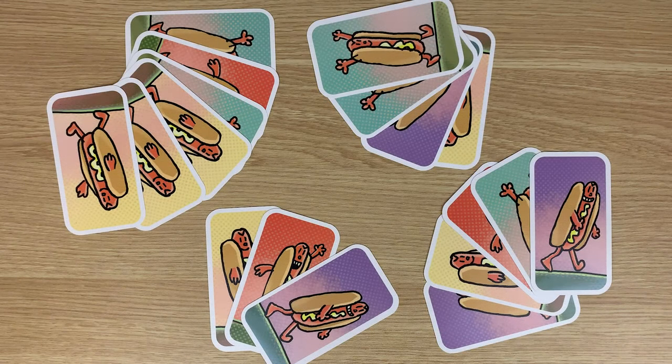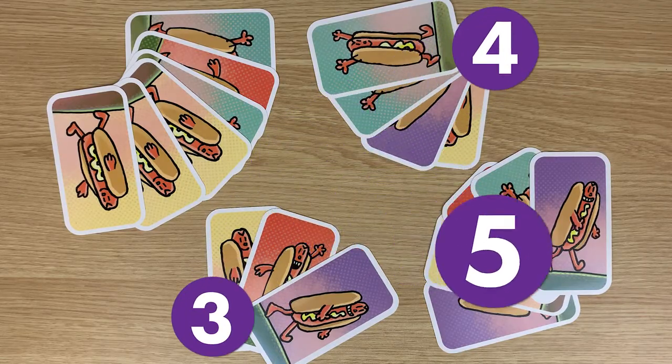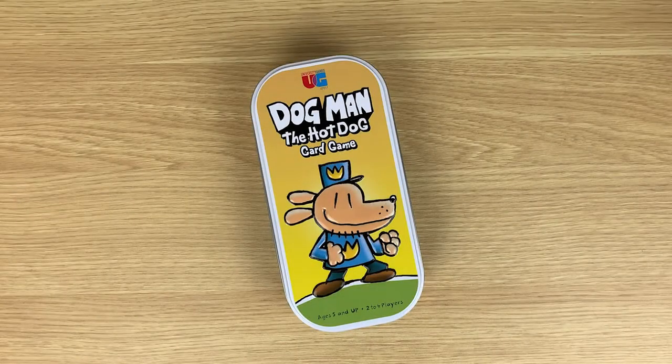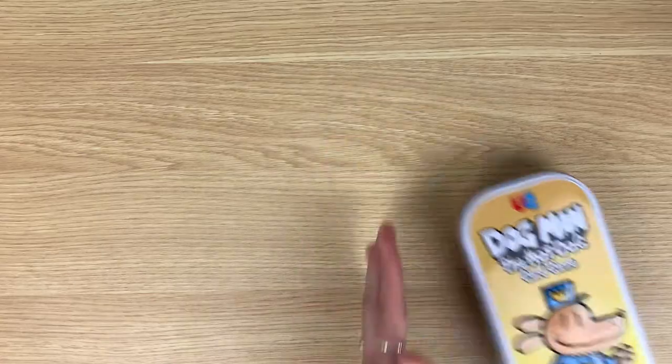Once there are no cards left, players count the hot dog cards they've collected. The player with the most hot dog cards at the end of the game wins. And there you have it! Another quick and helpful how-to for Dogman the Hot Dog Card Game.